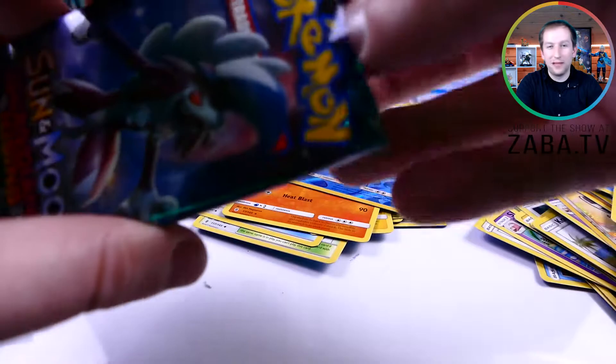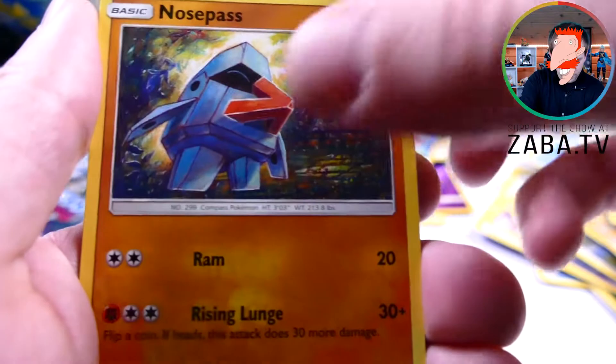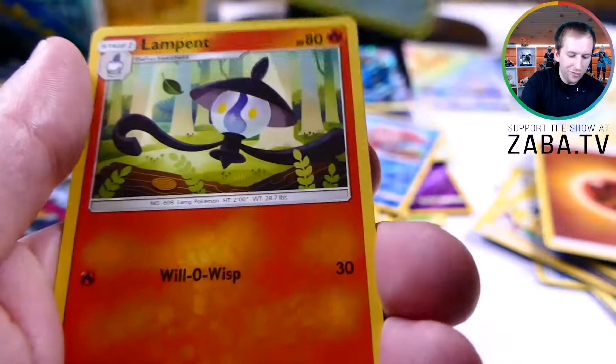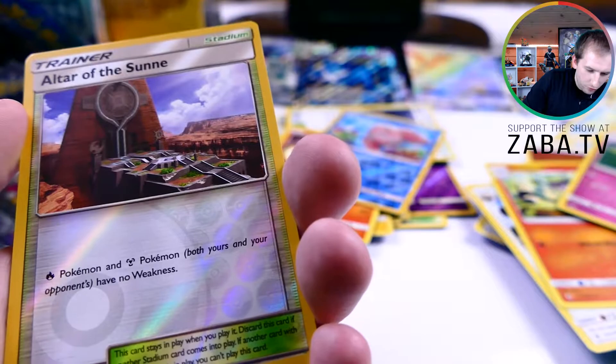I'll take the Alomomola — I love that thing, mainly because Darium doesn't know how to pronounce it. It's Alomomola! Four, three, two, one, go. Nosepass, Castform, Phantump, Tailor — Wailmer. Still one of the greatest artworks in this entire set.